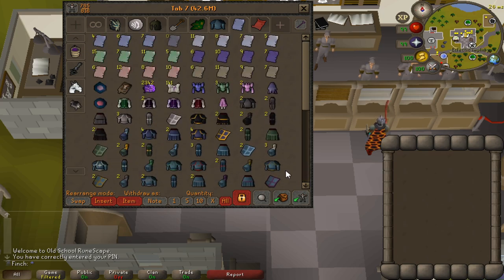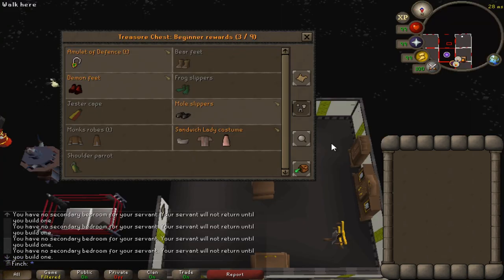It'll be cool to see how much of the clue scroll gear I've managed to obtain. I'm going to keep the pages in my bank — I'm not going to be struggling for bank space anymore, and I'm still holding out for them giving the extra pages some sort of use. This is such a good update; I'm really happy they decided to implement this. I'll go through the rewards quickly just to show off what I've got.